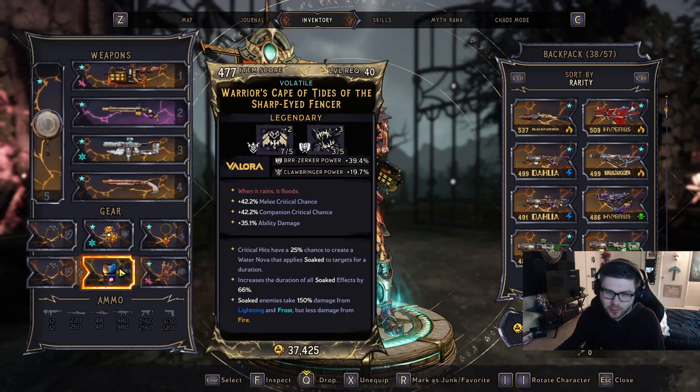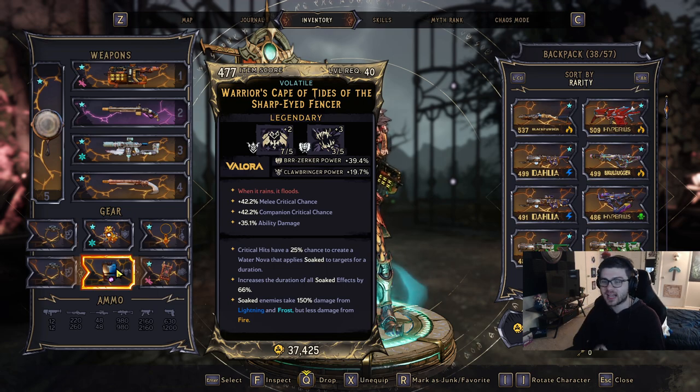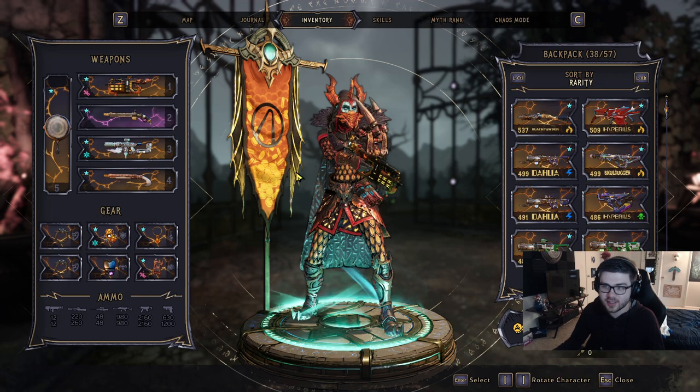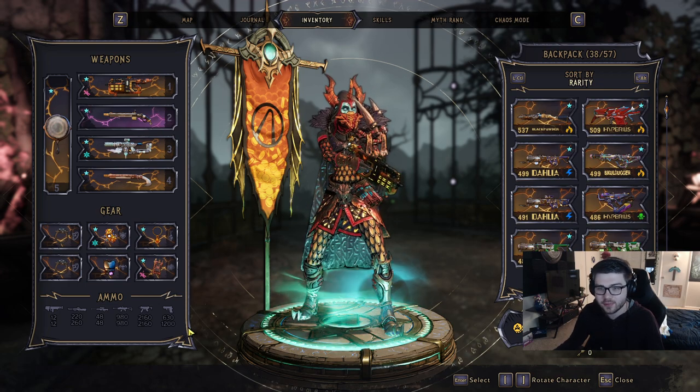What's going on guys, it's Rass. In this video I want to go over a brand new armor piece or class called the Cape of Tides. This thing actually does a lot, and a cool thing it does is give your character a little cape, which is cool — I'm sure you can do some crazy character customization with that.